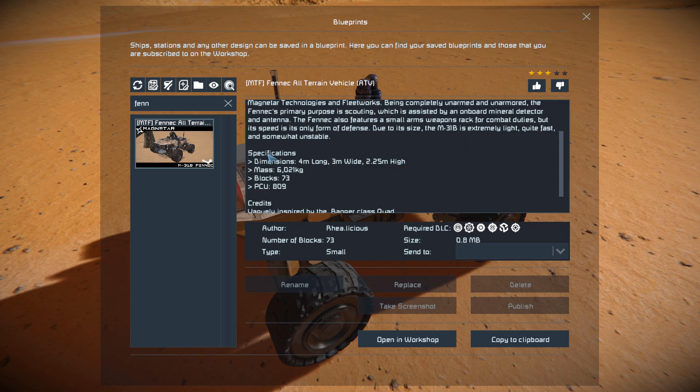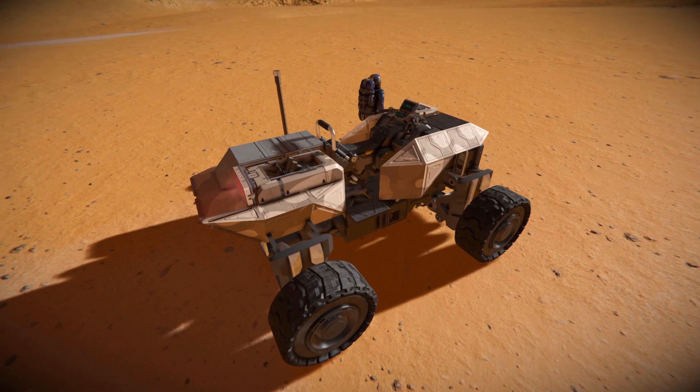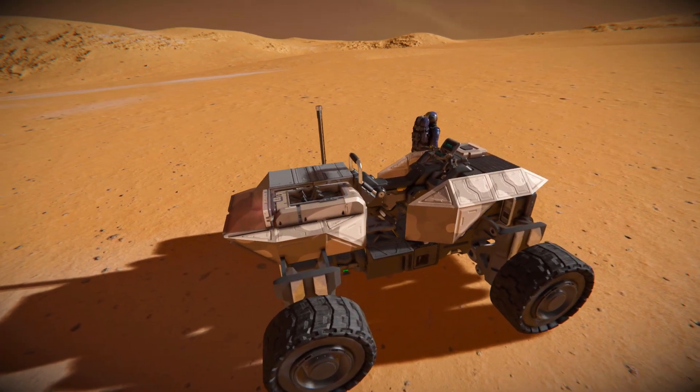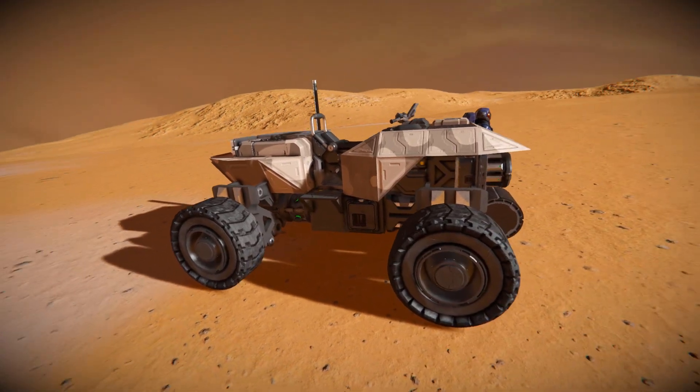We've got a nice offer of information about it as well as the full specifications, and there's a small tidbit at the bottom where if you want to join the creator, they do have a Discord. Giving this thing a thumbs up, we'll move around towards the very front, have a quick look around the outside, then we'll go test it out and drive it around on the Mars-like planet to see how it handles.